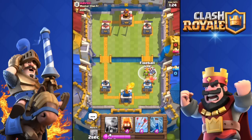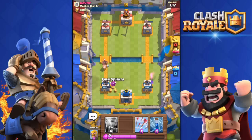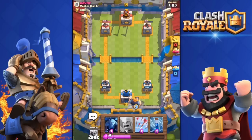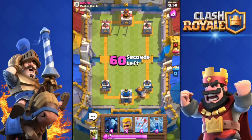I'm going to Fireball. Oh, I missed the Miner — it was so close. I could have destroyed his Miner as well but I did not. He might get my tower — no he's not. I'm going to drop my Royal Giant over there. Double Elixir is on, that's good.